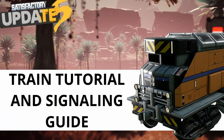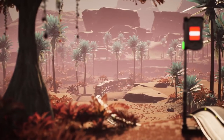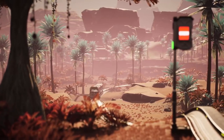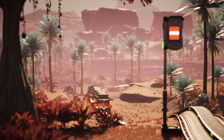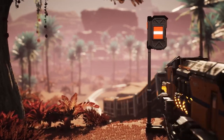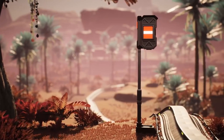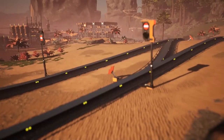Hello everyone, my name is Dekoba and welcome back to Satisfactory. Today we're taking a look at trains, which are one of the most fun parts of the game. We're going to start off with a basic overview of what trains are, how they work, how you can build them, and then we'll dive into the basics of signaling and talk about a few common structures you'll want to use to build an effective train network in your Satisfactory world.